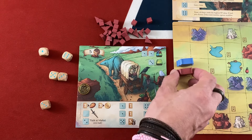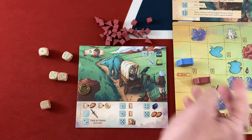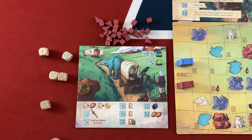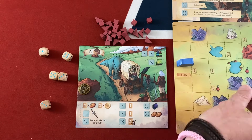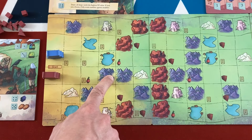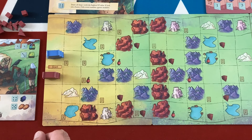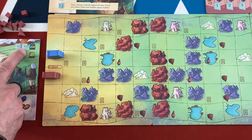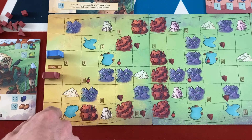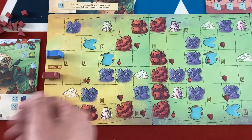You get one victory point for every space you progress to the right, so it always makes sense to keep moving. Besides plains there are mountains, hills, and water, each requiring different symbols to enter. If you spend two dice — the only action costing two dice of any value — you can move onto any terrain type. When you move onto zombie spaces you take a zombie token and can fight while there.